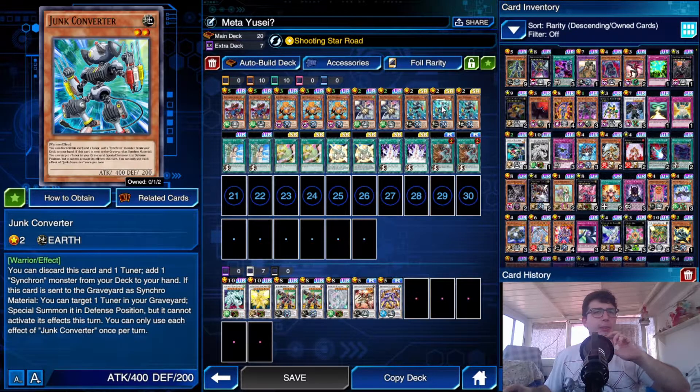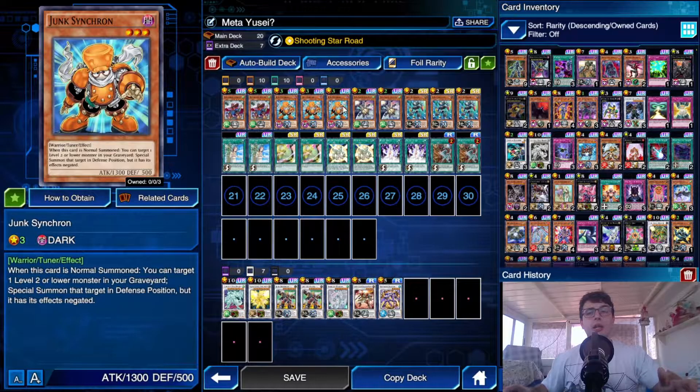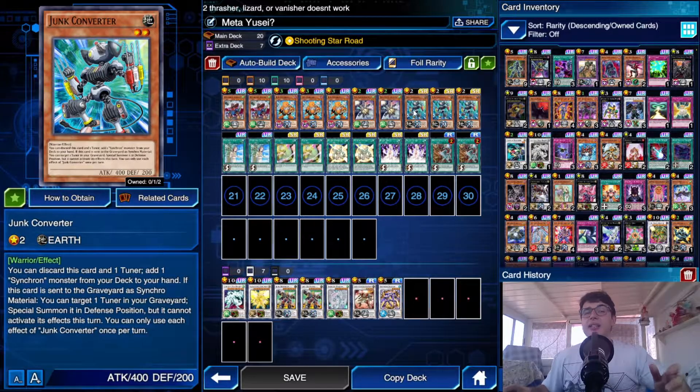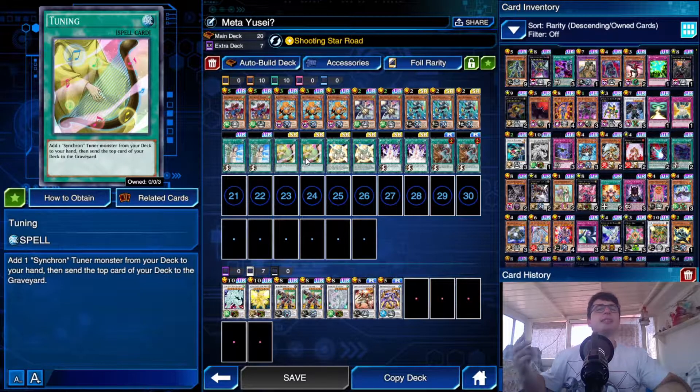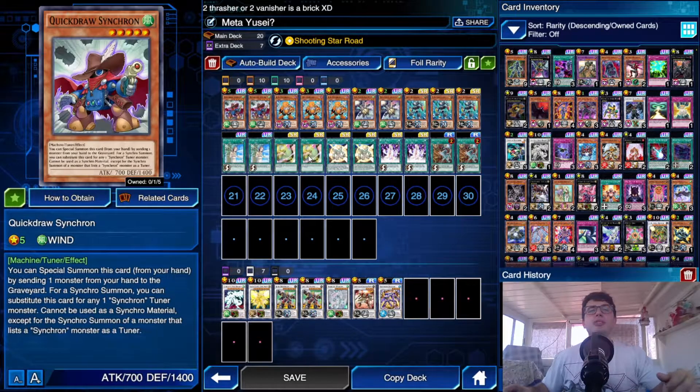Junk Converter is pretty cool — not only because when it's sent to the grave for a synchro summon you can target one tuner and special summon it to the field (that's how we get from Junk Synchron alone to Stardust Dragon), but also because you can discard it alongside a tuner to add a Synchron tuner from your deck to your hand. For Tuning, I play only two because three felt like too many.